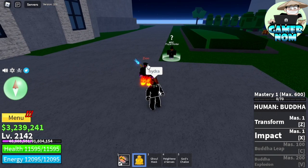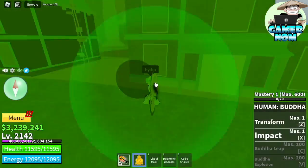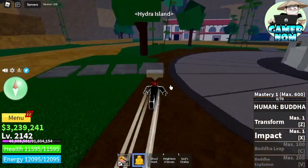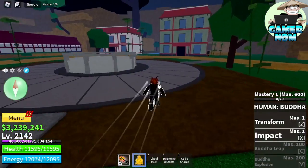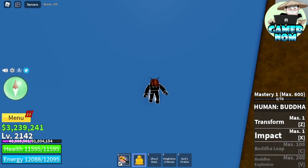We're going to summon Ender. We'll go through what will happen, because when you summon Ender it will be foggy. First, you need to go to the Hydra Island. Look for the waterfalls — it's located here. Memorize what you're going to do because it will be foggy later.